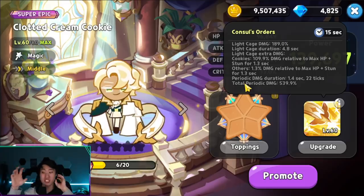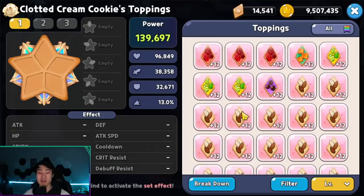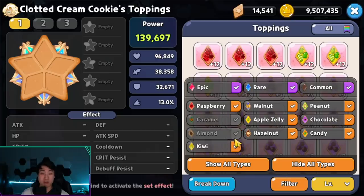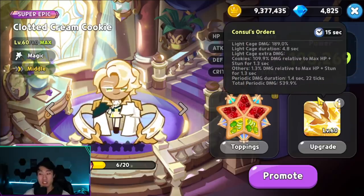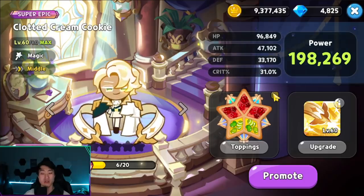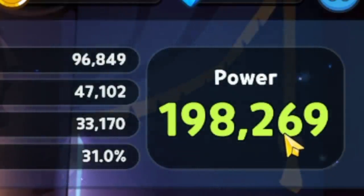The periodic damage is the explosions — really interesting. He has a 15-second cooldown so I think searing raspberry is better than swift chocolate for him. I went with three searing raspberry and two juicy apple jellies for some crit percentage. With 22 ticks that's 22 chances to crit, and we also have extra crit damage from the landmark and laboratory. With toppings at zero stars: 198,269 power.